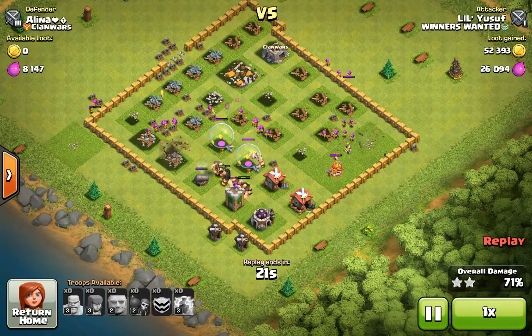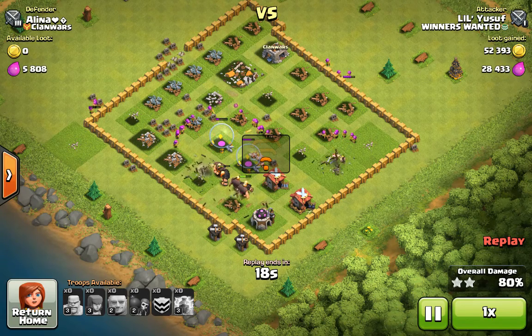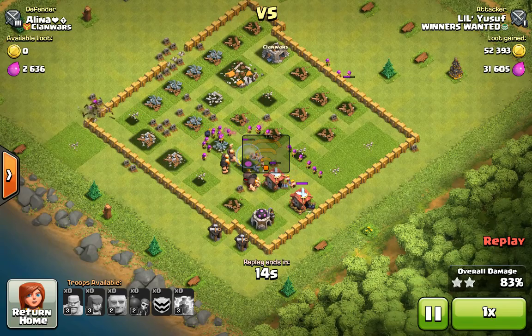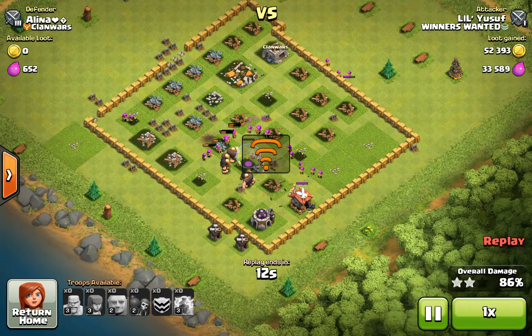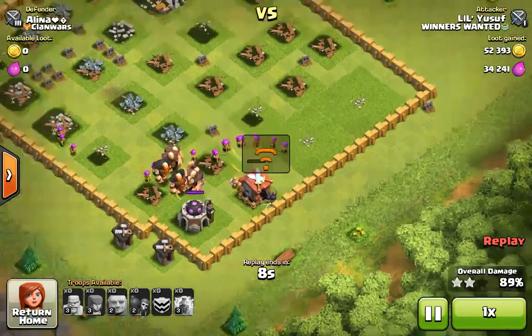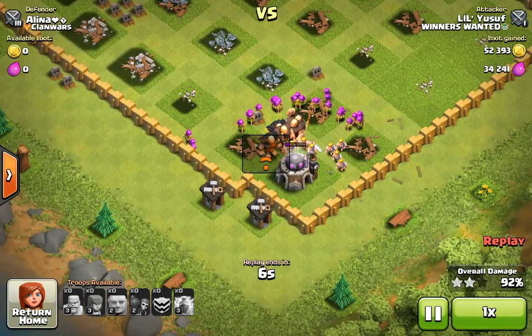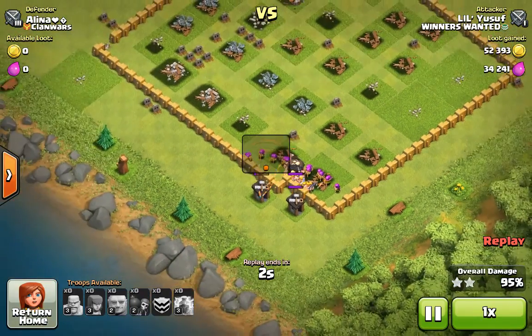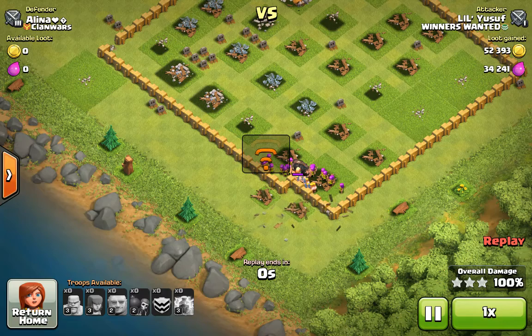So what I'm saying guys is if you have Max Troops in your Clan Castle from like a Town Hall 9, Town Hall 10, or even Town Hall 11 — Max Giants, Max Balloons, Max Wizards, all that kind of stuff — it just helps a lot in your attacks. As you can see, we're almost done with just the last buildings. And there is the 3-star.